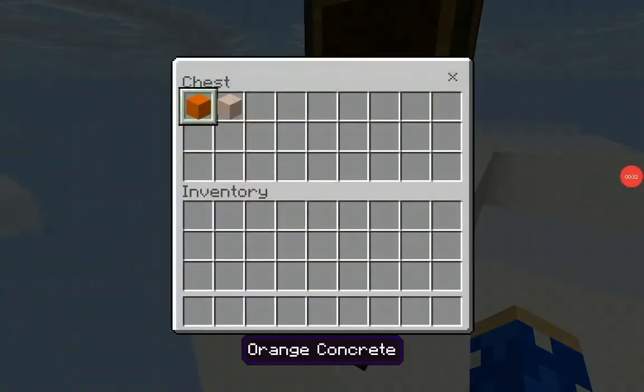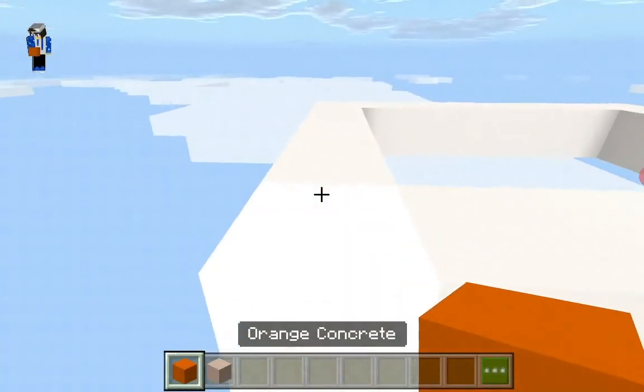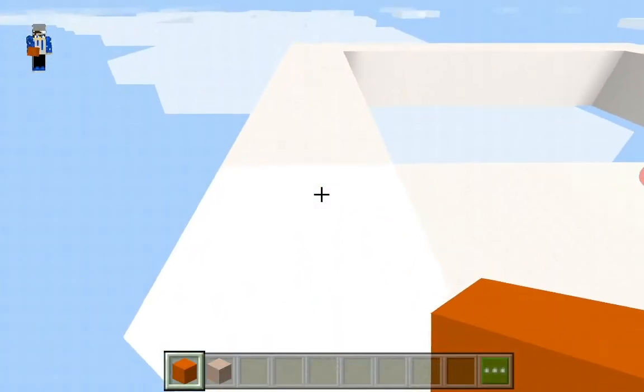This is the amount of space that you will need to make your Venus — it is an 8 by 5 block area, so do feel free to make this. Now these are all of the materials that you will need to make your Venus, so please do make sure that you have grabbed all of these. Okay, step 1: place orange concrete.